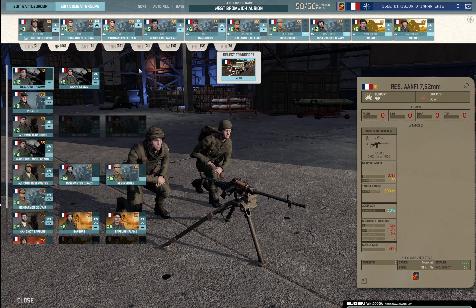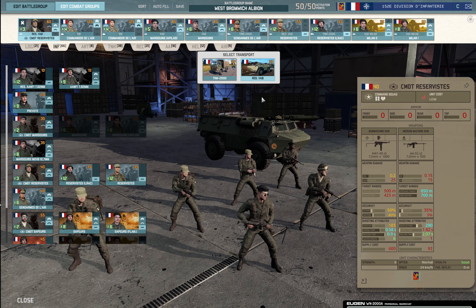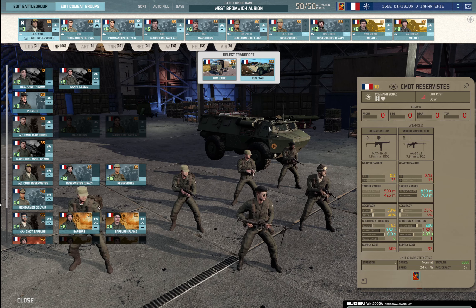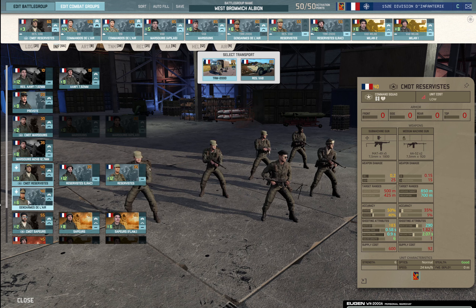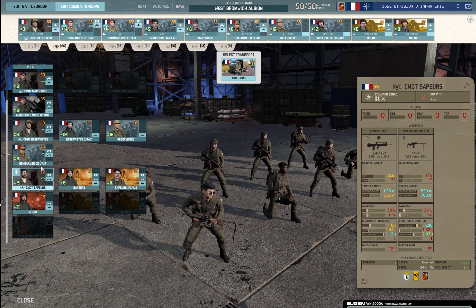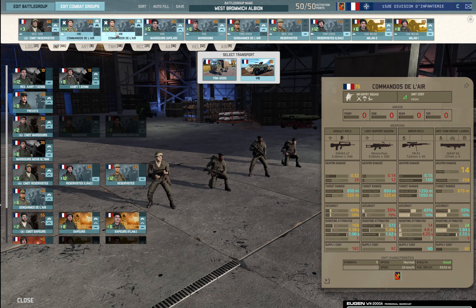In the infantry tab, which is pretty numerous, we start with the leader that comes in a Res VAB so it's pretty fast. The command leader coming with three availability is okay. If you want smoke, the marine's leader is actually a pretty decent option — it has a bit more hit points and one more availability. It's a superior leader at 80 points, but it doesn't come in a faster transport; it can also take the VAB. So if you're fine with seven CVs, it's absolutely a decent option.